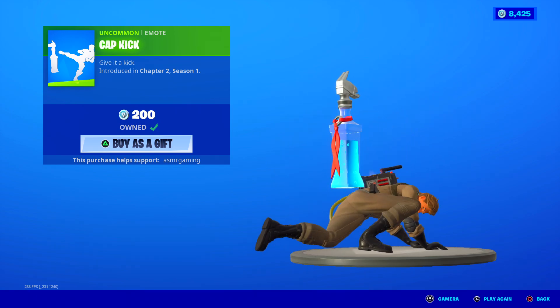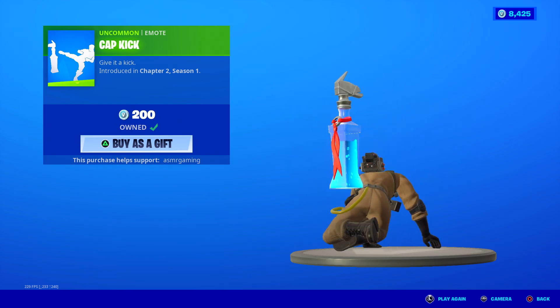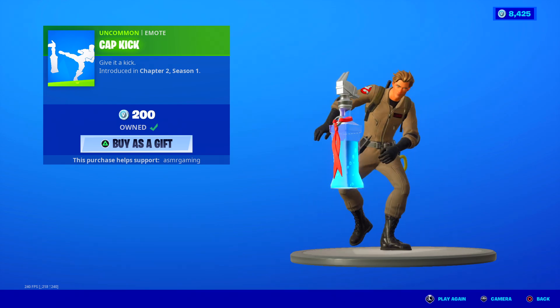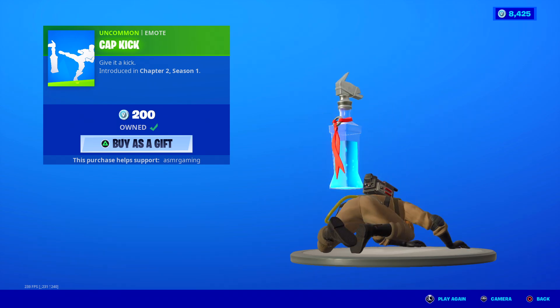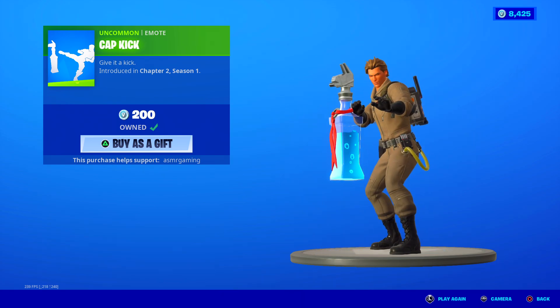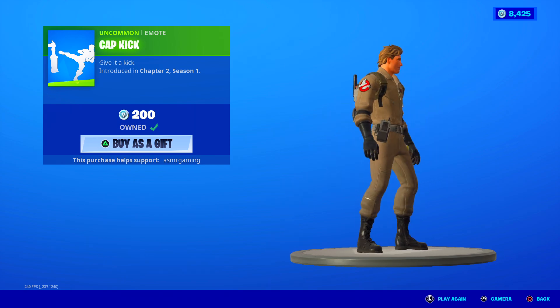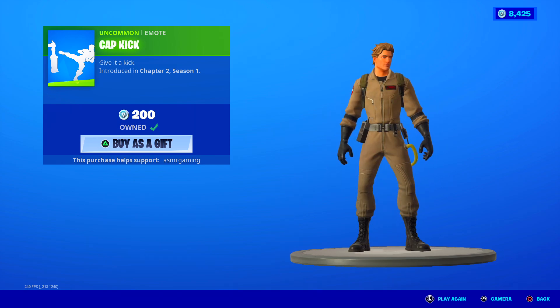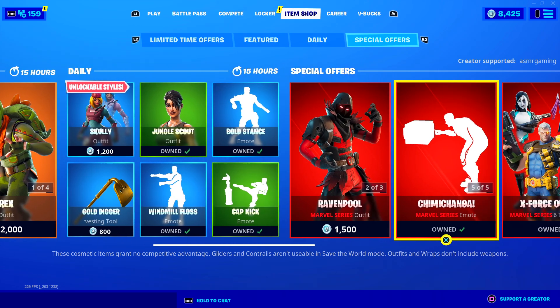Over here we got the Cab Kick emote. 'Give it a kick.' So this emote sometimes works correctly and sometimes you fail miserably. This time you fail. Maybe this next time — nope. You have to do it over and over and eventually he'll do it correctly. Kind of a random emote, 200 V-Bucks. It's fun. But the best emote on the item shop might be Bold Stance today.